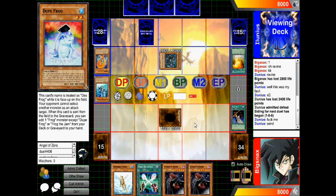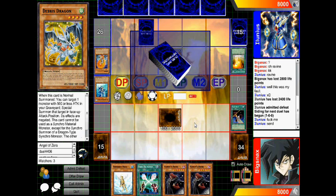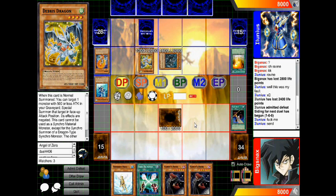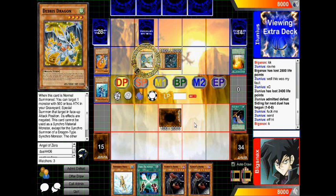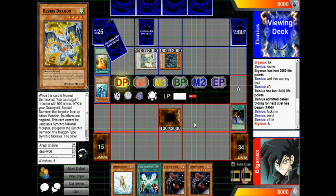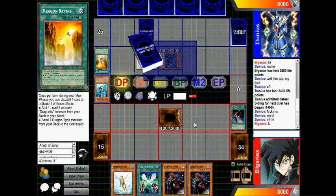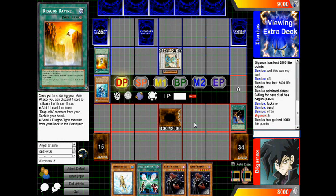He's banishing a couple of dragons, which means he's probably gonna search a couple of dragons, so he's already racking up advantage and putting himself in a position where he has a bunch of different plays. He can make Star Eater once he summons Debris — but actually he didn't have it, he searched it with Tempest. So he's gonna get that little Union Dragon guy, and he has a bunch of different plays here. He can make Star Eater, go into Ancient Fairy Dragon, blow up his own Ravine, search another copy, then make Dracossack and start popping stuff.